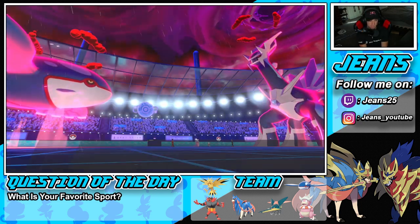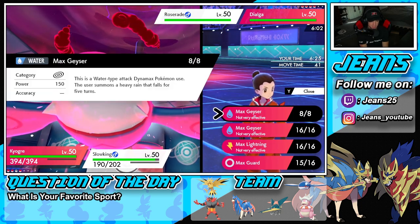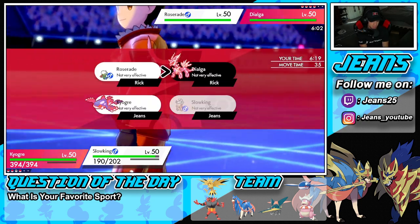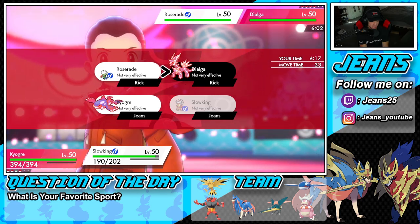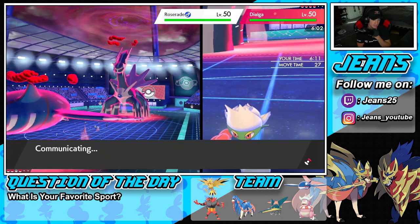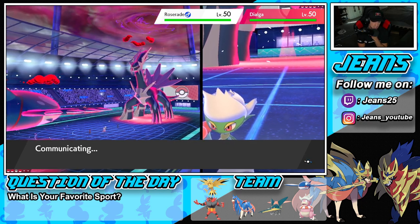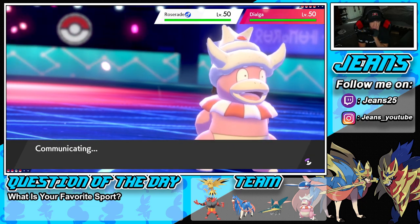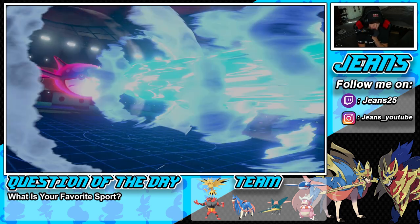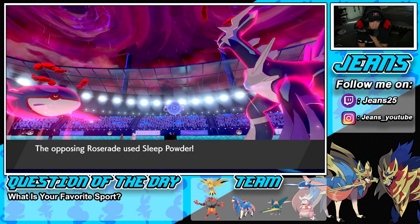Now I want to Max Geyser onto Roserade — it probably does more damage. I'll Scald or Flamethrower just in case Roserade doesn't go down. The Geyser doesn't KO but gets super close with the rain and Mystic Water boosting it. Then Roserade puts me to sleep again — get out of my face, you should be dead! I go for a Scald to try to get a burn on Dialga.